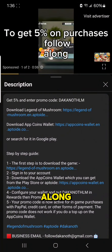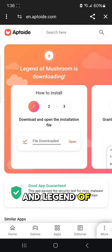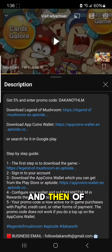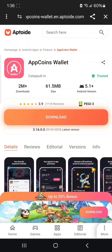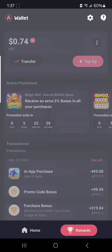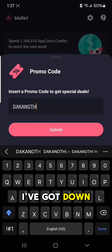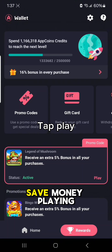So pretty much you just need to follow along and this is going to show you how to get that 5% discount on your purchases in Legend of Mushroom. All you pretty much need to do is install Legend of Mushroom. You have to have the Aptoids version of this and you need to have the Aptoids wallet as well. Both are in the description down below. Once you've downloaded and installed them, open it up. The Aptoids wallet is basically a crypto app. Really all you're going to do is go to the rewards tab, go to the promo codes tab, put in the promo code — which is Dakinoth LM — and then you'll be able to get your 5% extra bonus on the game so you can save money playing the game.